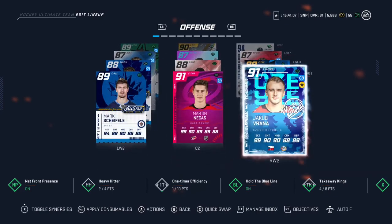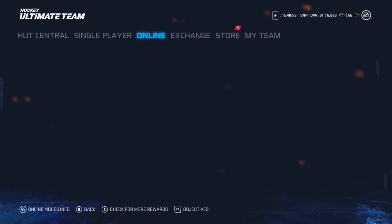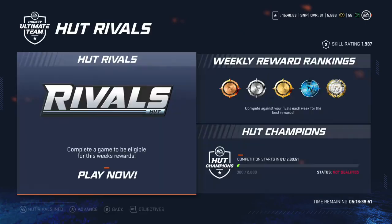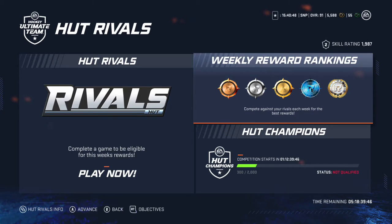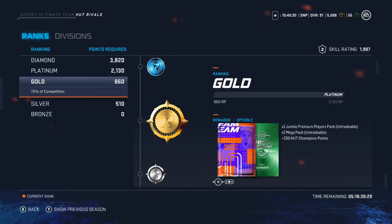So, how did I get these players? It's simple. Make sure you go to Hut Rivals and try to get up to 2,000 Hut Champions points — that qualifies you for Hut Champs. Between Friday and Sunday, play 20 games of Hut Champs. Say you win 10 — that brings you up to Gold. Gold gets you 2 Mega Packs and 2 Premium Player Packs if you choose the untradeable option, which I advise.